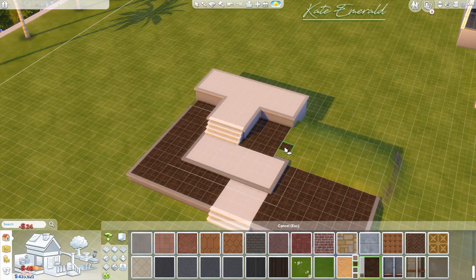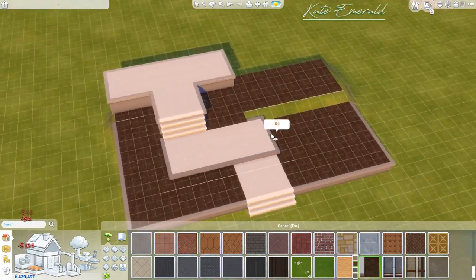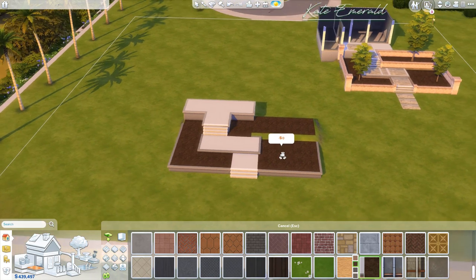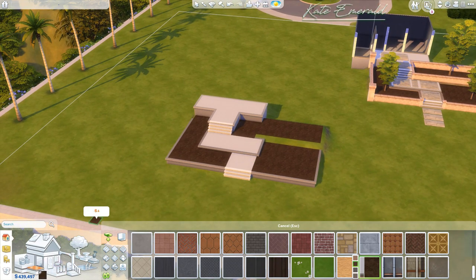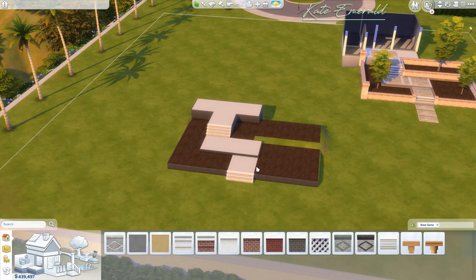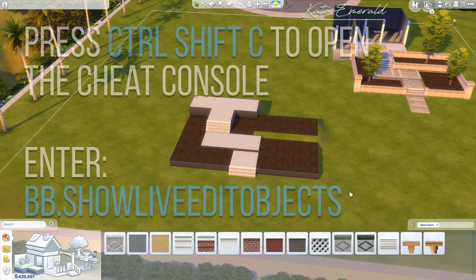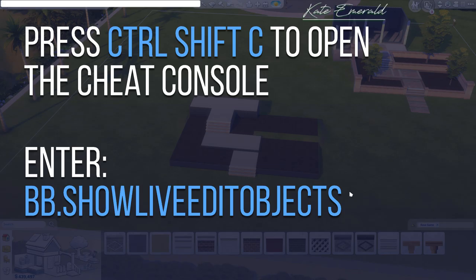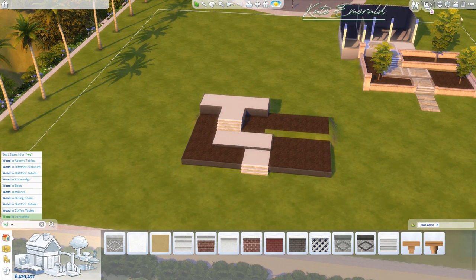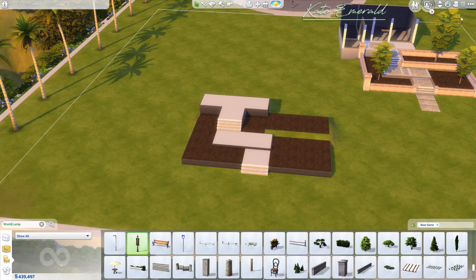Up here we do the same, and then we have that little slope that we'll fill in — not a problem at all. Now the fun part begins. We're going to apply a foundation color, and then we're going to use a cheat so we can access the new environment objects — the fence and the little slabs. Open up your cheat console and enter the cheat bb.showliveeditobjects, then click into the search bar, enter 'world' and press enter. These are all the new objects.